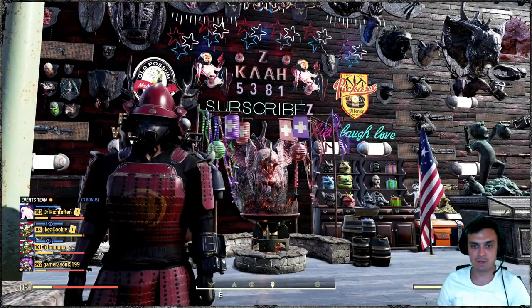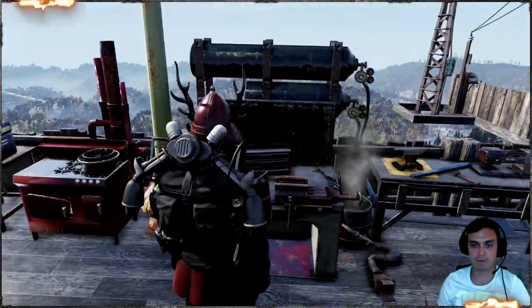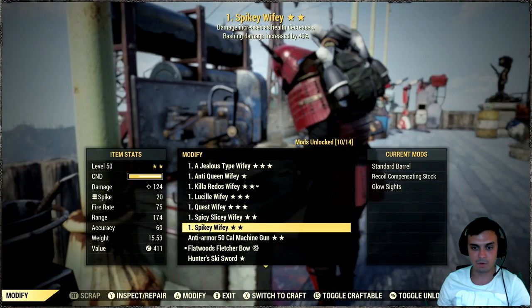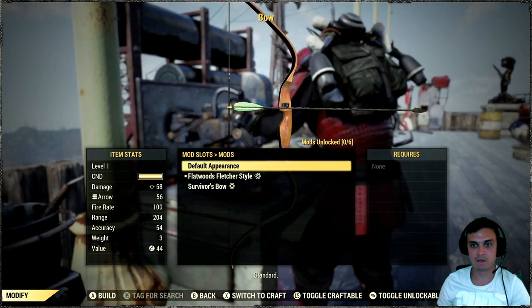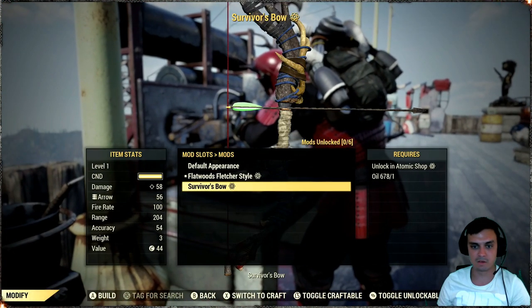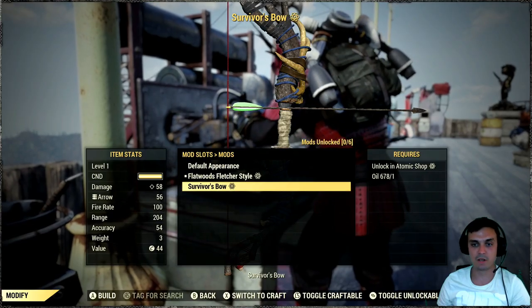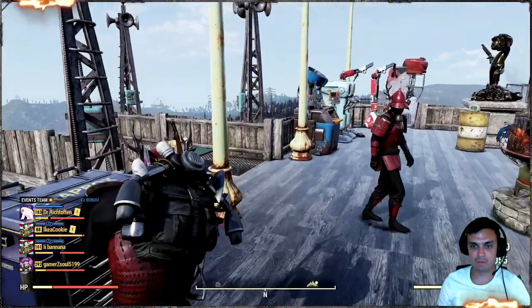Once you claim it, all you need to do is navigate to your weapon workbench, click modify and repair, find your bow, and skin it. I already have a skin on — this is the default one. The one we're looking at is the Flatwoods Fletcher, and this other one is the Survivor skin, also a limited reward from the Survivors challenge for Nuclear Winter.